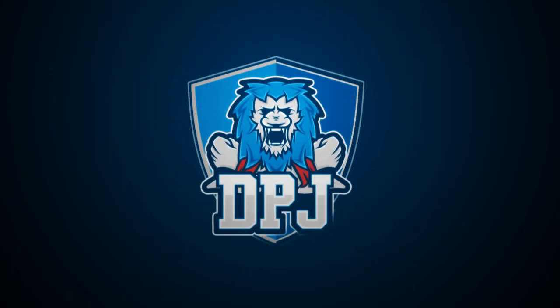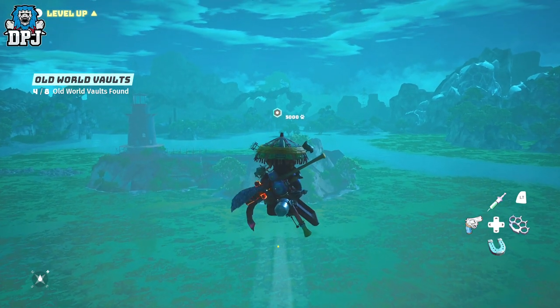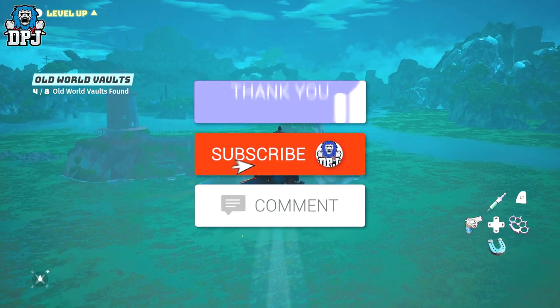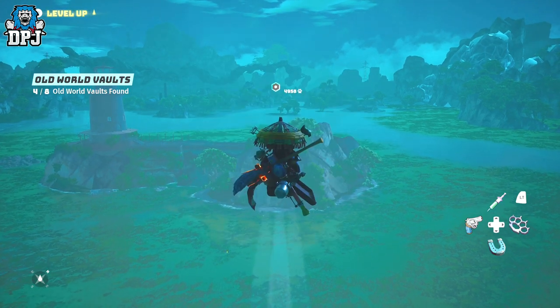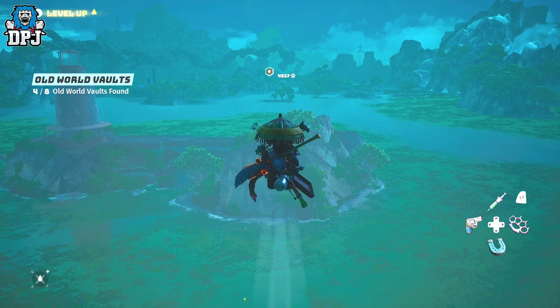So today guys I'm going to show you this amazing glitch — it actually allows you to fly anywhere in the world of Biomutant and it's so easy to do. How's it going guys, my name is DPJ, and if you enjoyed the video leaving a like really helps out, and if you like what you see and want to see more Biomutant be sure to subscribe.